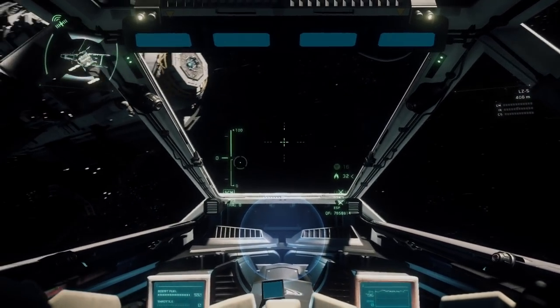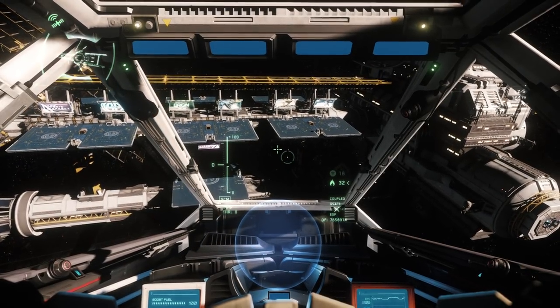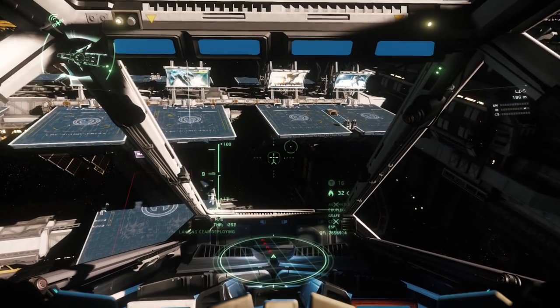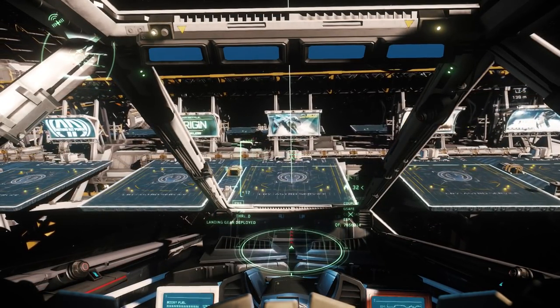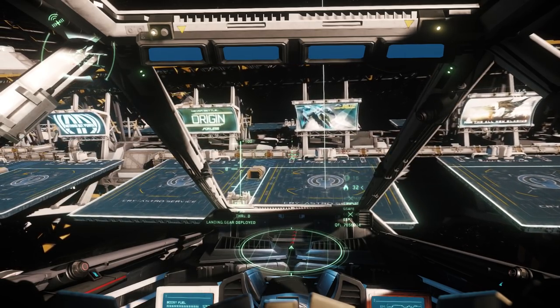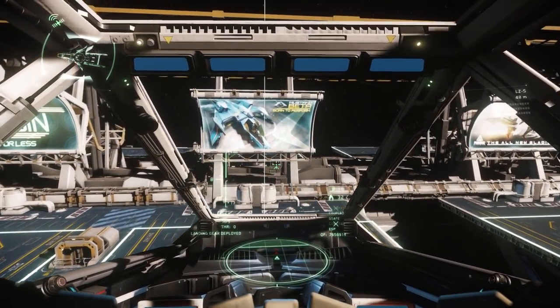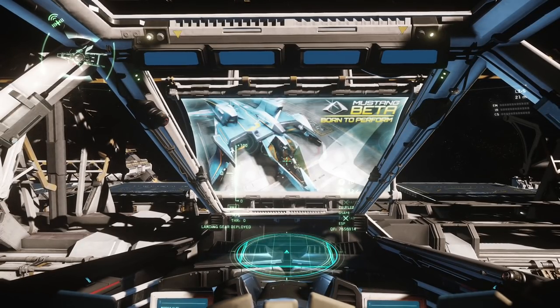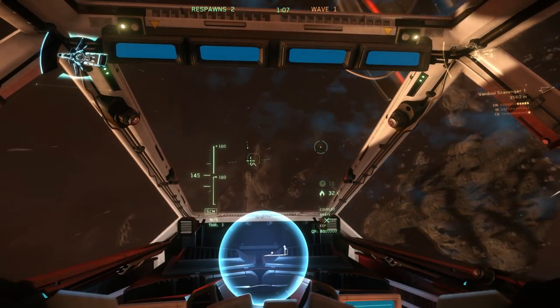To land, find a set of landing pads and head toward them at a reasonable speed. Press N to bring down your landing gear. You can manually land using your strafing mechanics, or for automatic landing, fly through the center line until it gives you the okay, then hold N to initiate automatic landing, which is usually much smoother.